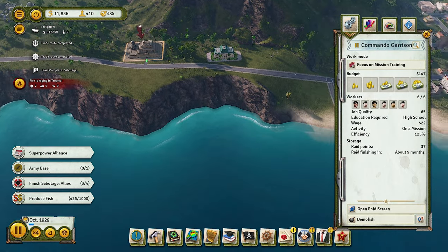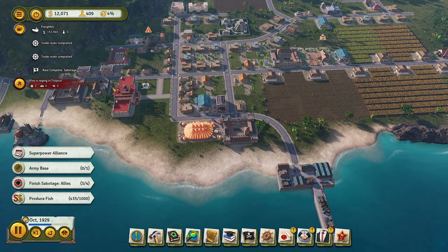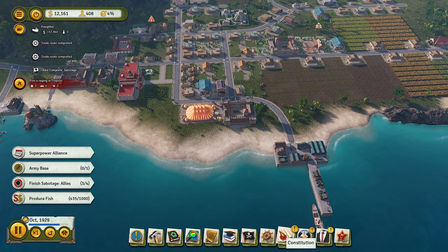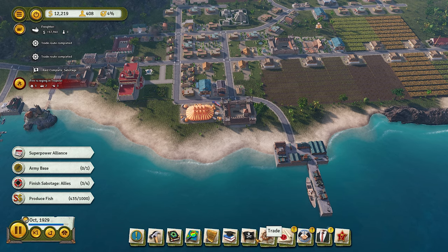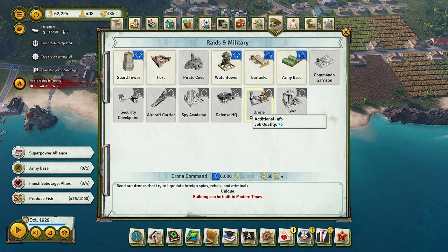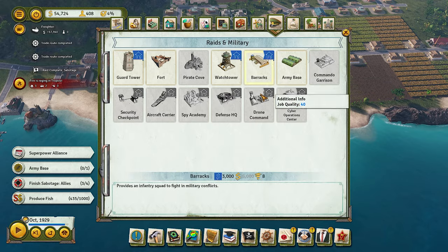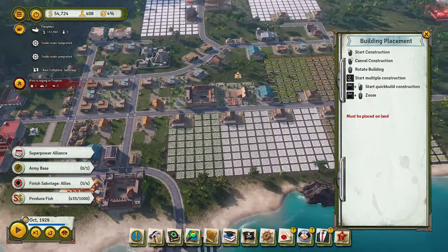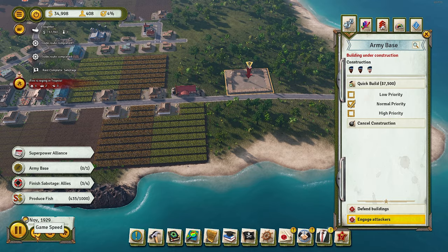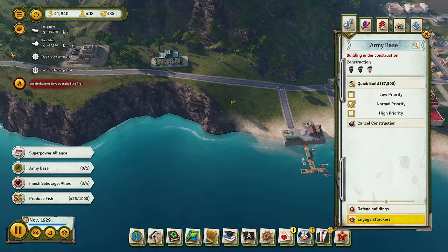Three long raids later, we've got one more to go and it's about to finish. We might get attacked by the Allies. We basically have two forts and the palace guards. One of the tasks here is to build a base, so we'll have to take a State Loan. One base costs about 23,500 — that's a lot, but we're about to get 5,000 back from finishing the task, so it is needed.